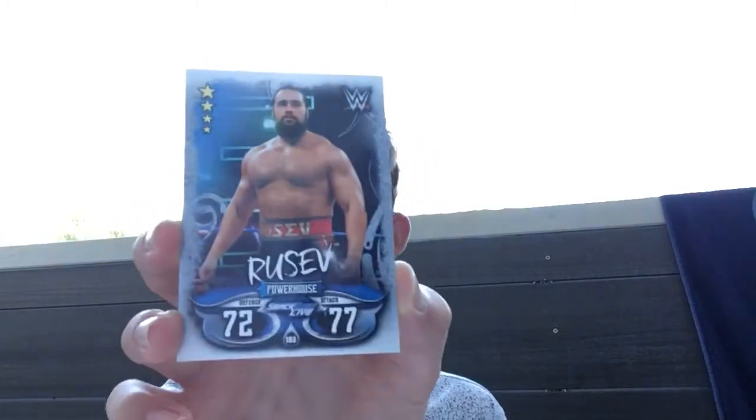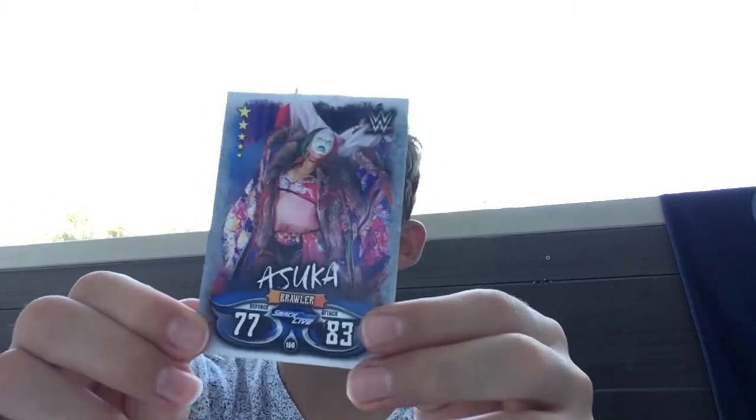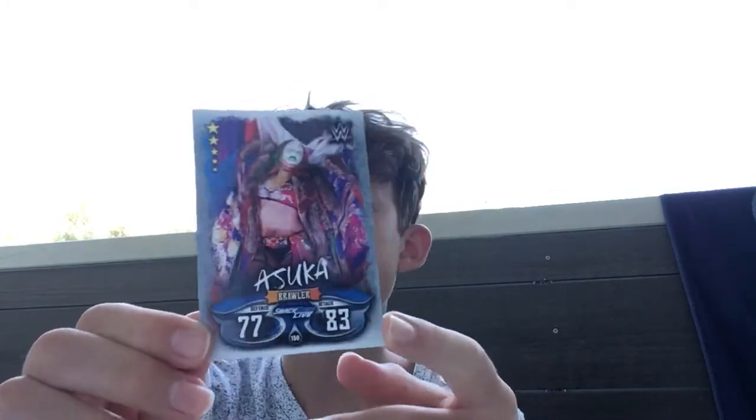Coming up to a trade now from Smackdown, 5 star, Powerhouse, and it's of course the Bulgarian Brute, Rusev. That is a trade I'm afraid, but it's a nice trade - I can give it to Ben or stick it on my wall if he doesn't want it. And last but not least, what a pull - it's a 5 star. It's a Diva Ruler from Smackdown Live, 77 defence, 83 attack. Can you guess it? It's Asuka! Very, very nice pull there.